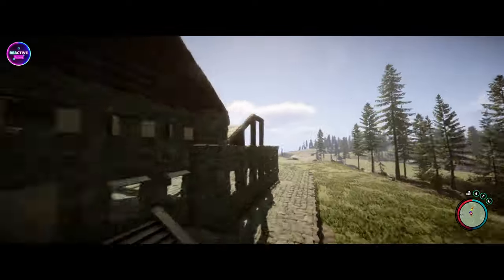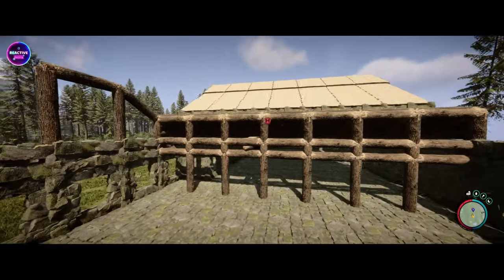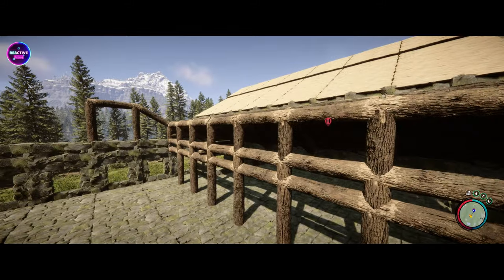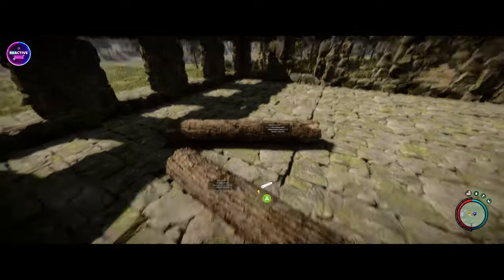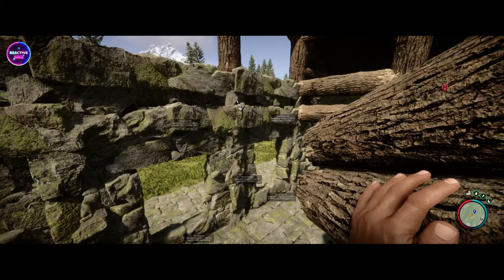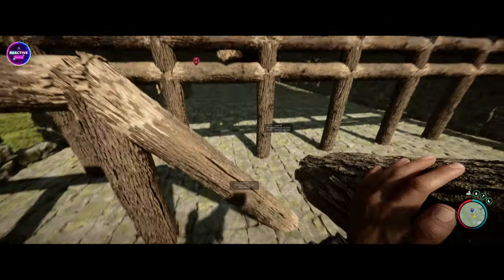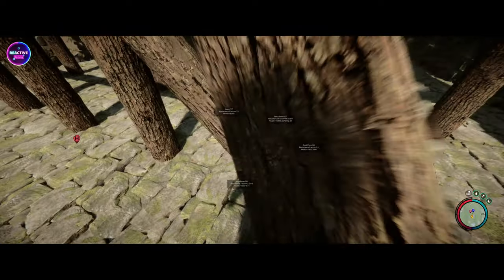So what we're gonna do quickly is just finish off this roof, get it all going, and then we'll decorate it today or tomorrow, we'll see how we go. But first things first, we really need to finish this roof off otherwise we can't do anything. Do you want to give us a hand with that? We'll just quickly knock it out then get started on the hangar.